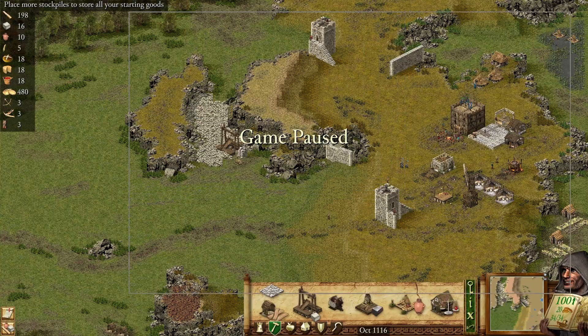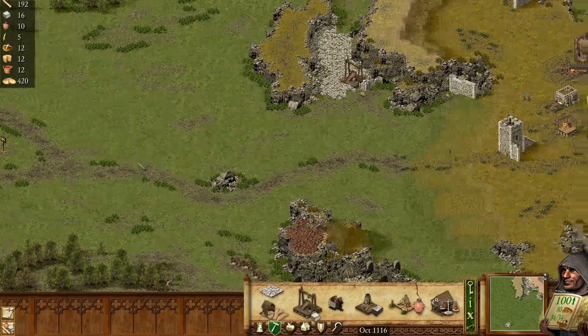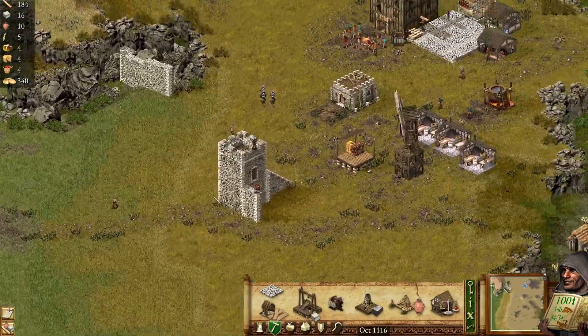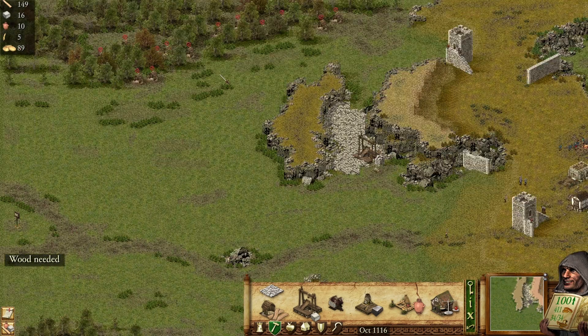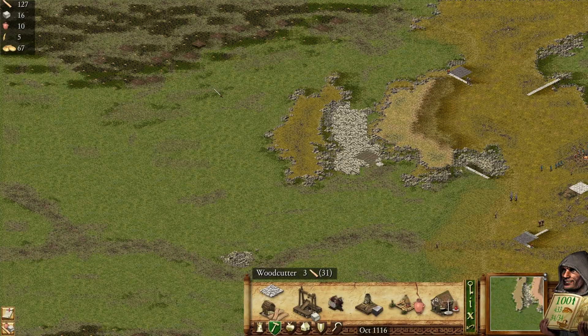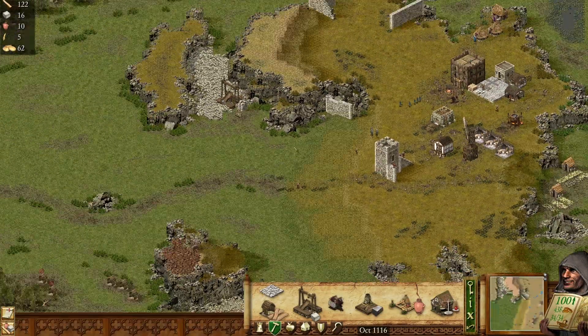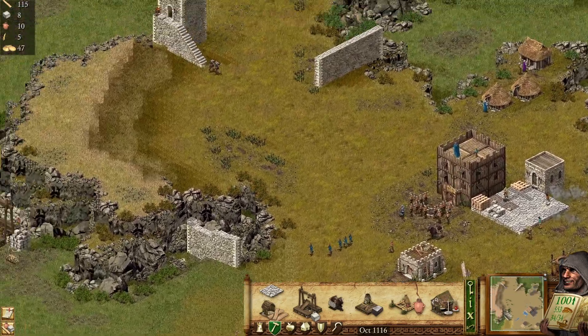First thing to do is gather all of our troops and push them here if we can. Next thing is to get a lot of woodcutters — we're going to need a heck of a lot of wood. How many woodcutters do we have? We have plenty, but plenty is not enough. Now we're going to delete those — we don't really need them, they serve no purpose.